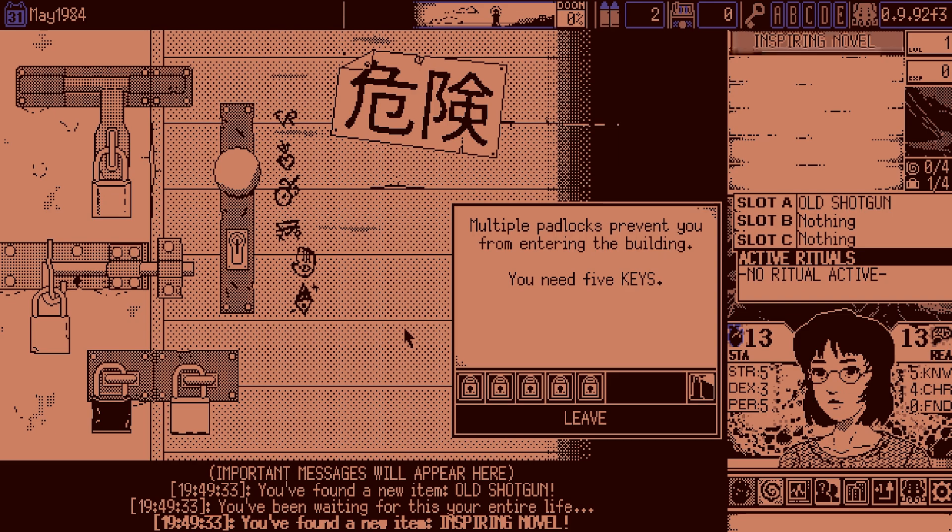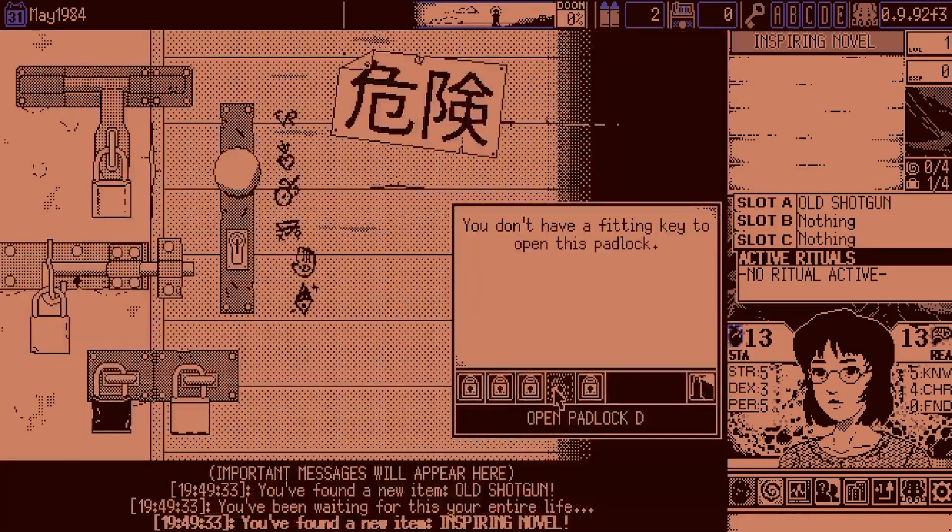So we've got Light Source, Charisma, Strength, Knowledge, then your second mystery, and then the boss. We are actually encouraged to get a Light Source, and we'll just open it up right now.